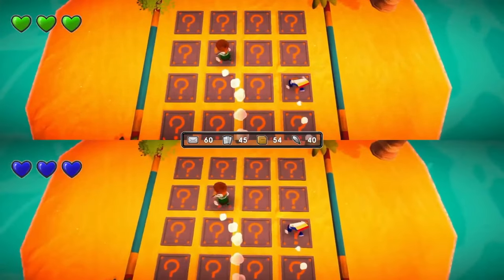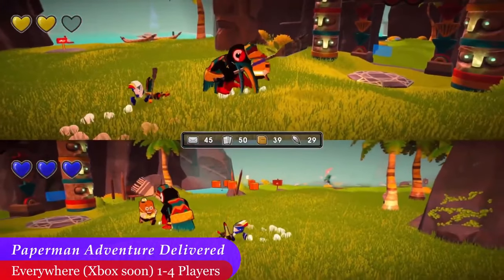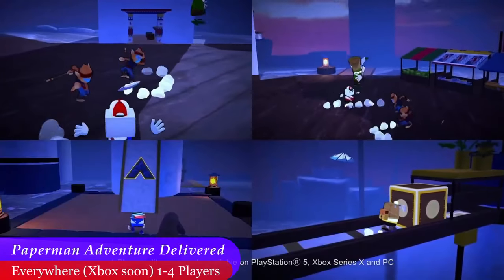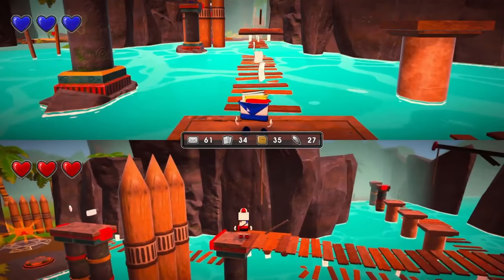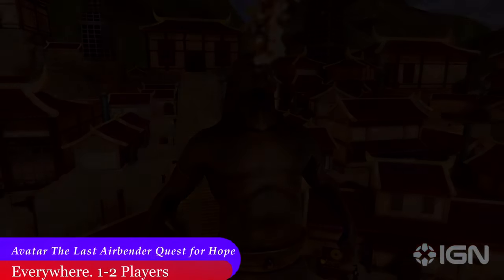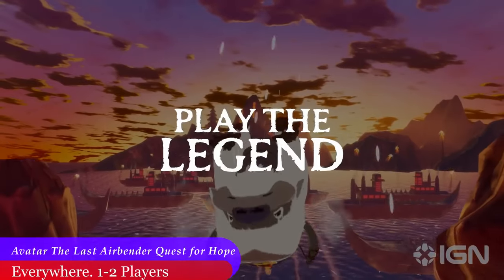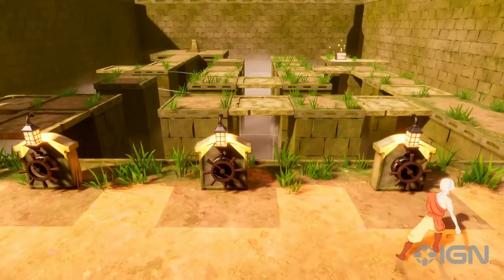If you can get over the somewhat childish and cheap looking graphics, there may be a gem of a game in Paper Man Adventure Delivered. This is a 3D platformer that features four different characters, each with their own abilities. You will have to travel across three worlds to retrieve stolen golden letters from a greedy dragon. There are tons of collectibles, and it supports up to four players in local multiplayer. In a bit of sad news, Avatar The Last Airbender Quest for Balance received mostly negative reviews, and it appears it will not do justice to the beloved series.